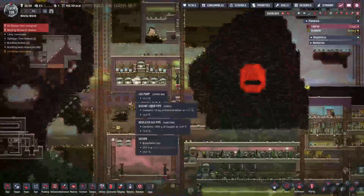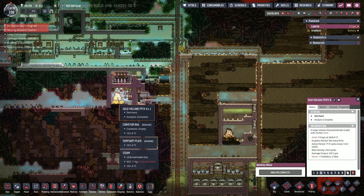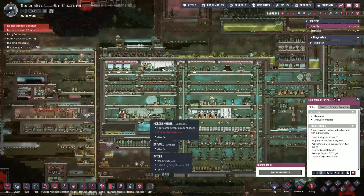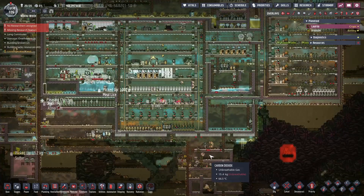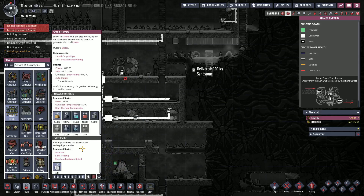That's the copper volcano. We have 635 kilograms of gold here and this is dormant for the next 24 cycles. We don't have a lot of regular gold — we've got 2,000, but that's not a lot. Ideally, I always make the steam engines out of gold for safety, for the extra overheat. But we don't have enough, and we're gonna be cooling it anyway so we should be okay. We're gonna use the copper, which has an overheat temperature of 200.